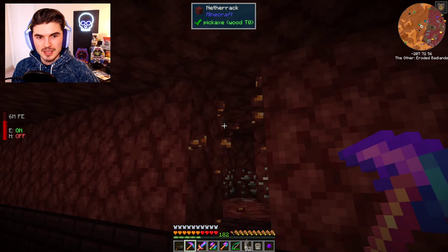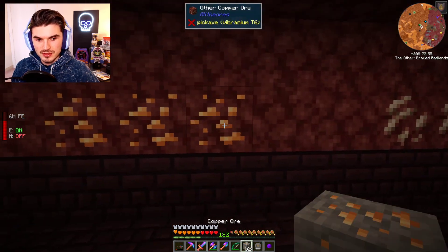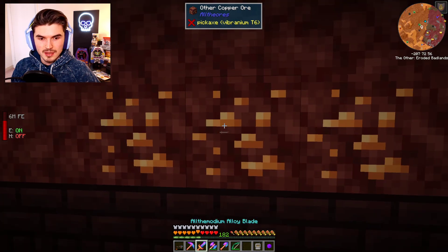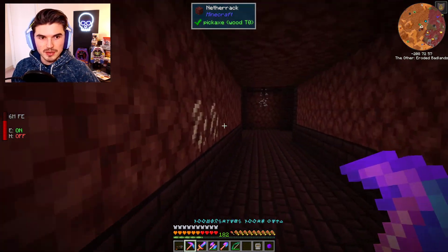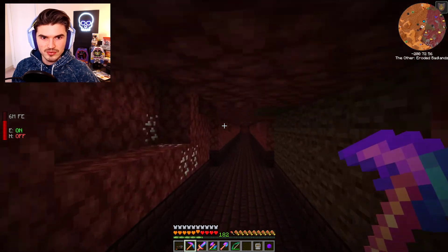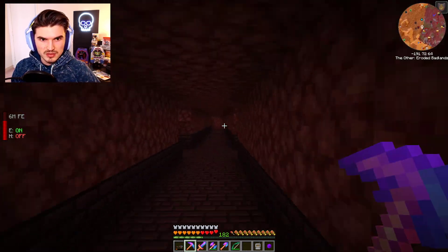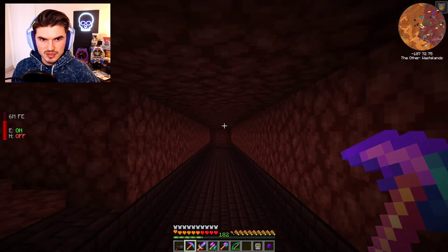I think this is the dimension you're going to want to be in if you want to collect ores and find good resources, because right there we've bumped up to almost 200 pieces of iron. We could get some copper here — right off the bat we got 50 pieces of copper and we could keep going. The other interesting part of this dimension is the coal, because the coal is very, very interesting in how it drops.